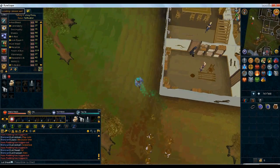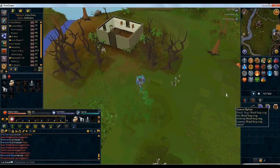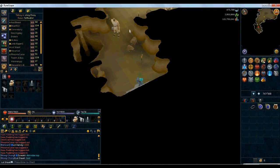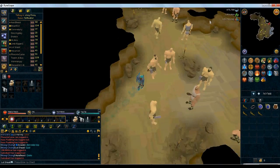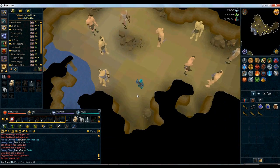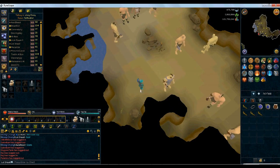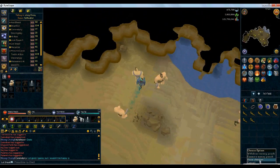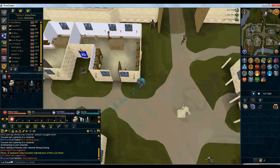Now skipping over to the next method — we are heading down to hill giants and collecting limpwurt roots. This is also a free-to-play method. You'll need a brass key; I've got a keychain because I have all my keys on there. You'll head down to the resource dungeon, which requires 20 dungeoneering. It helps if you have 129 combat as then they'll be unaggressive to you, otherwise they'll be aggressive which is a massive downfall. You just run around the room — there are four limpwurt root spawns — and collect them. There's no XP from this but it equates to four hundred and forty thousand GP an hour.